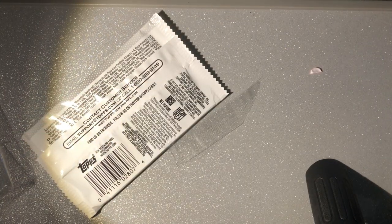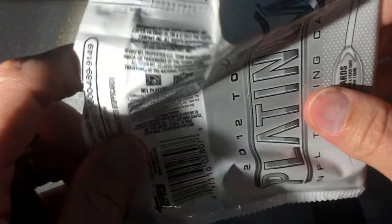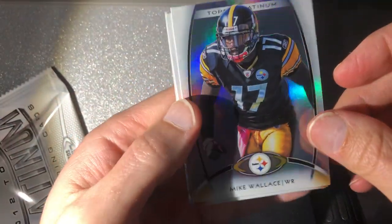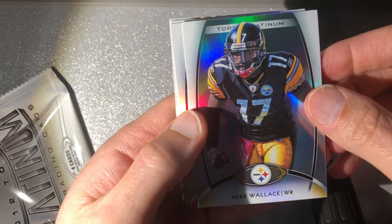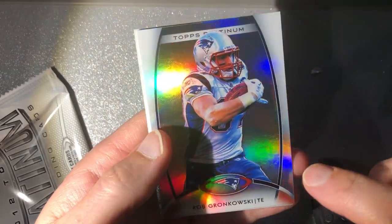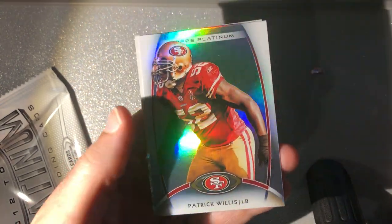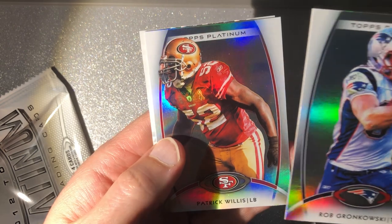He was a first round pick but he was an injury bust. That's what you get when you're opening these 10-year-old packs — most of the guys are busted and out of the league. Really we're going for Russell Wilson, and this set doesn't have some of the best defensive players from this rookie class. We've got Mike Wolfe, Gronk with a little print line going across there, Patrick Willis — Hall of Famer soon — Andrew Luck X-fractor. These would have been great packs five years ago.